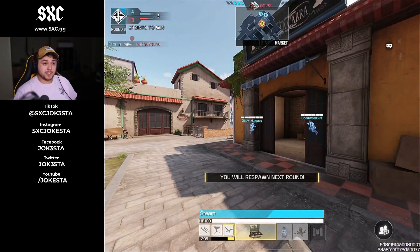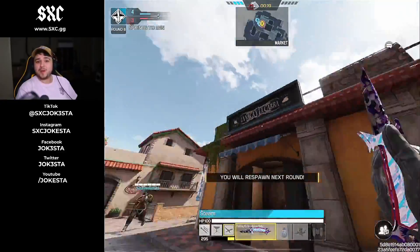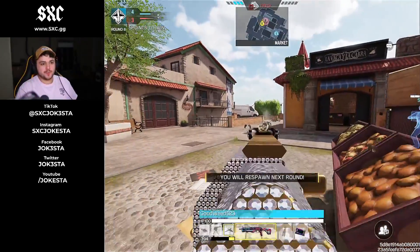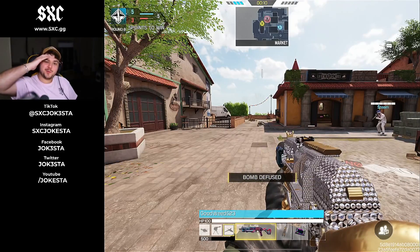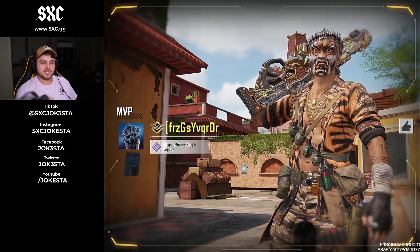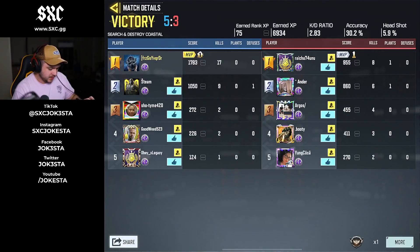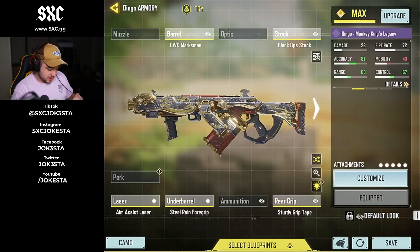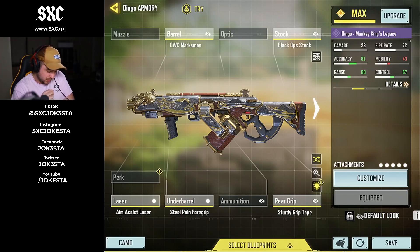I think Dingo is actually not a bad gun. Would I buy the battle pass just for the Dingo? No. I would only buy it for the Slimshot — Search and Destroy players are gonna use it to run faster and heal up quick. I think this is a dub. We dropped 17 kills. Here's the build: I just built for the best accuracy possible. You could try something else, this is just my guess — not the greatest build but it gets the job done. I hope you guys enjoyed this video — slap like, comment below and subscribe, and I'll see you guys in another one. Peace out!